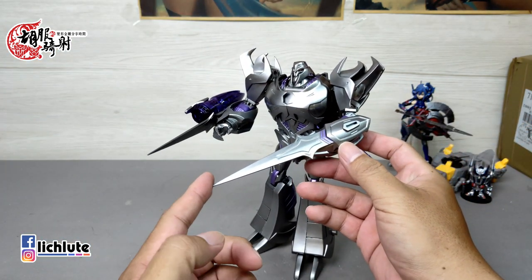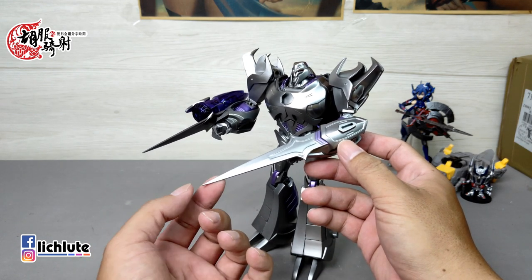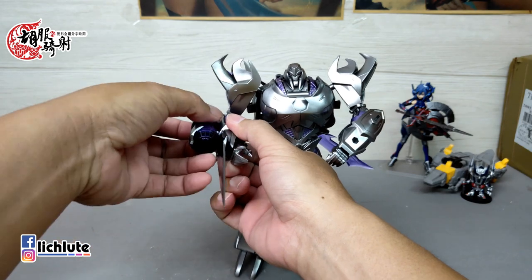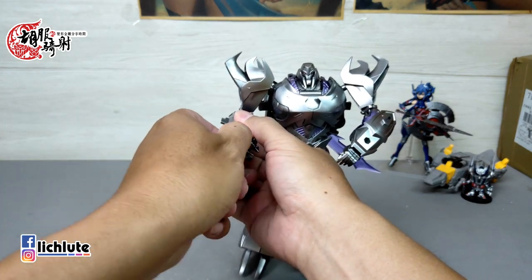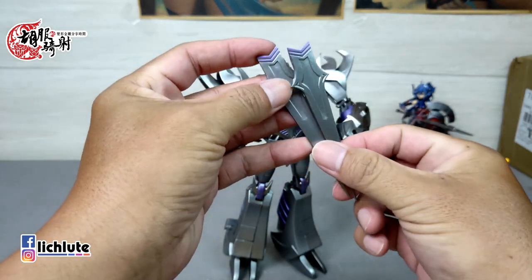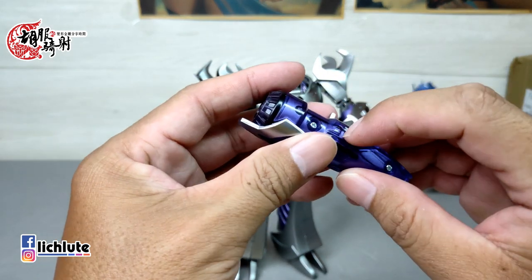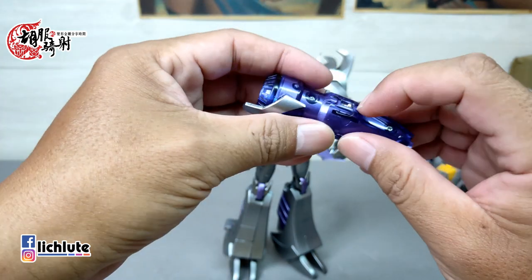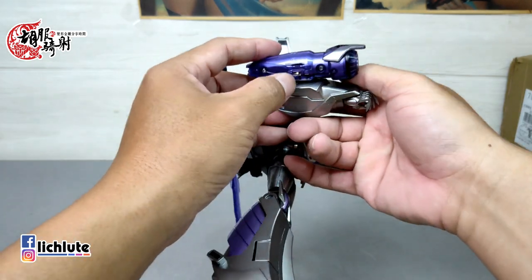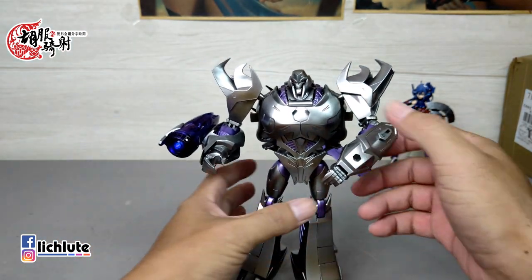尖刺相对比较尖锐，不至于割伤人，可能自己折断还差不多。这款关节各方面都偏紧的状态。改良点还有发光——手上的刀拿下来，武器有一个拨片开关，一按就会发光，使用LR41三颗电池，感觉亮度不太够，不确定是否有问题。手部是一个双动关节，原本模具的球关在它身上全部都变成转轴关节，这是个蛮大的改良点。